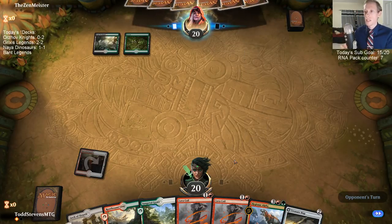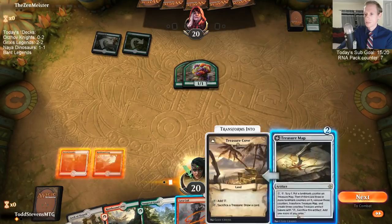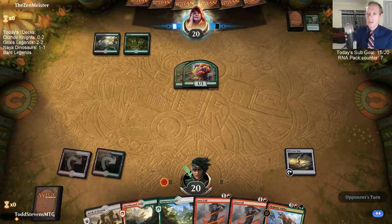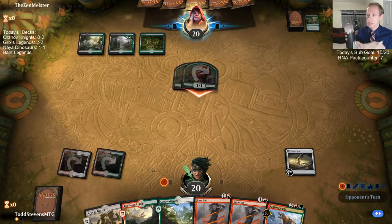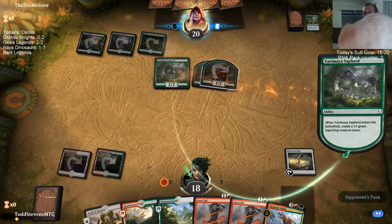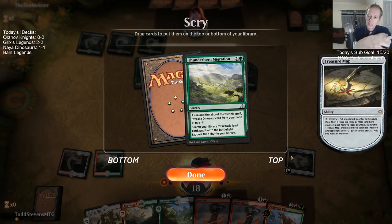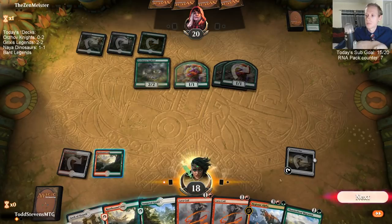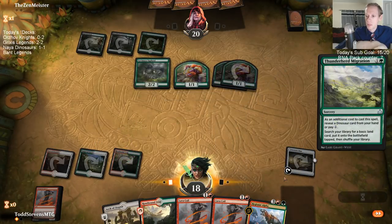Allegiance is supposed to be available at 11 a.m. Eastern on Thursday. I don't need all these Lava Coils in my deck — I could have probably trimmed some of them. Now I'm going to be Upkeep Scrying because I want to find Clarions and Cannonades — I want to get those kind of sweepers. Thunder Herd Migration — well, that's a card I can play here. That'll allow me to play Regisaur Alpha next turn.